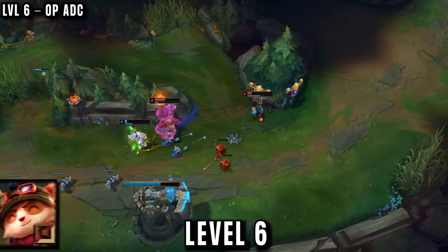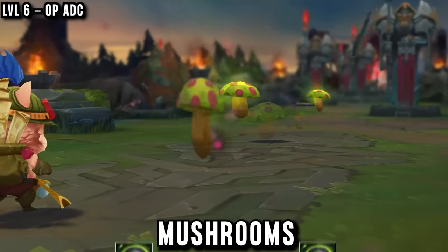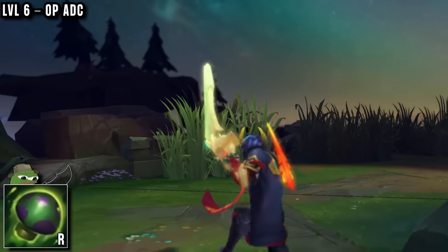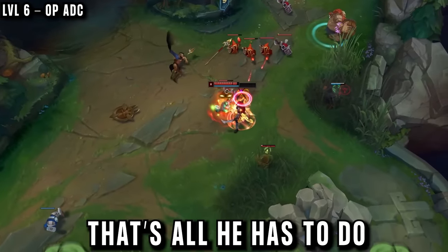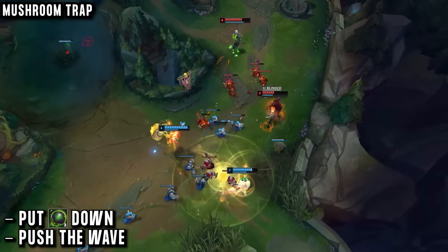But level 6 is where Teemo AD carry becomes better than a normal AD carry. This is all because of how this player uses mushrooms. It is as simple as putting one mushroom in a bush and baiting enemies to fight around it. If the mushroom hits, that's one kill if not two. That's all he has to do. If he wants to play aggressive, he can push the wave, put the shrooms in bushes further up in the lane, and get ready for a big trade or all-in when enemies walk over them.